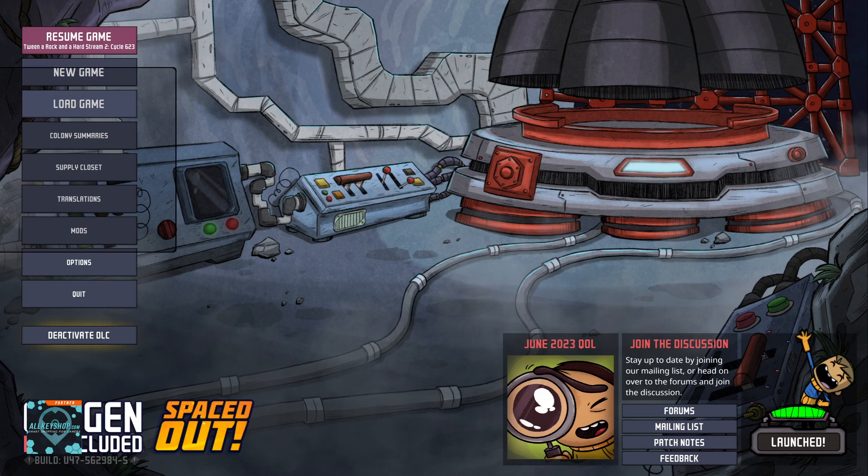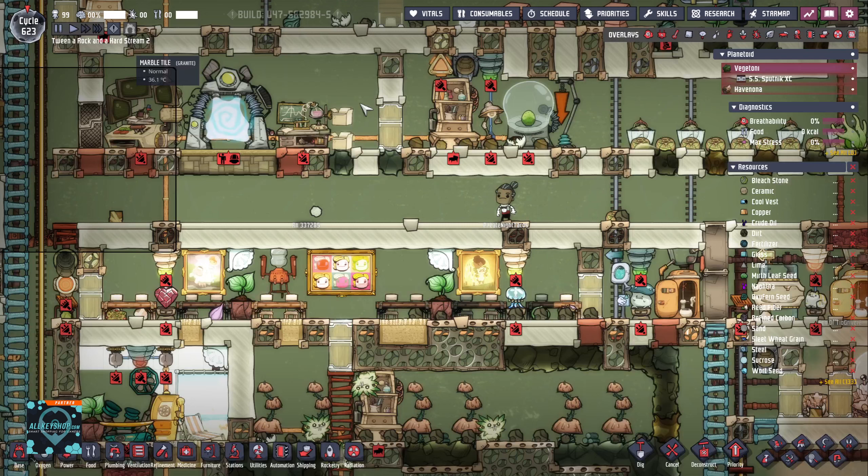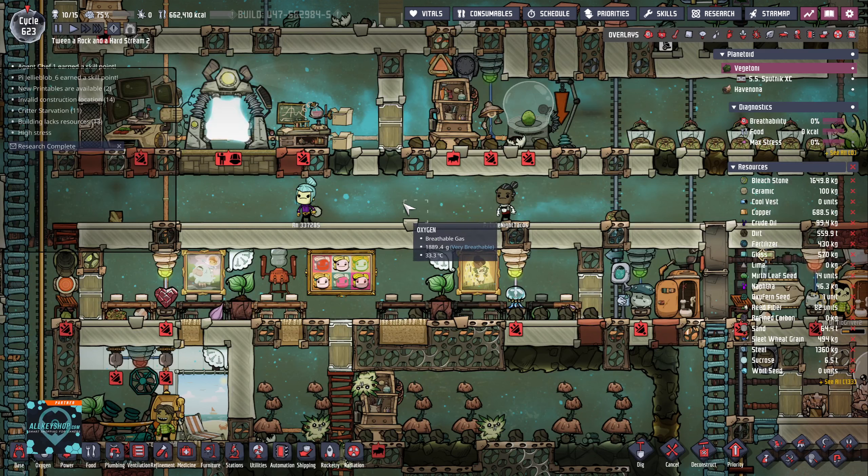We're listening to the micro music and resuming the game. This is all on the highest difficulty settings and we don't have any care packages, so it is hard but not too hard. This is just the continuation of the vacation stream. We have a little bit of a base, still in the mid game, no atmosphere yet, but we already have a petroleum boiler going.